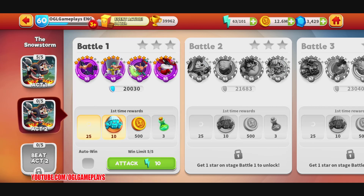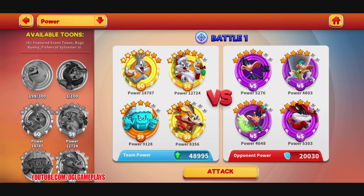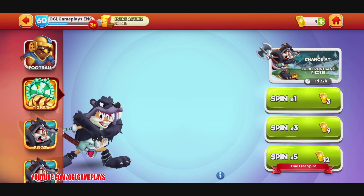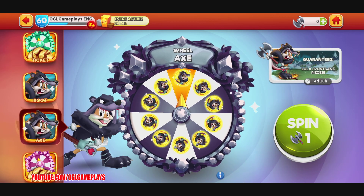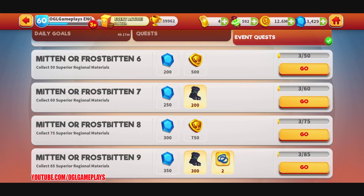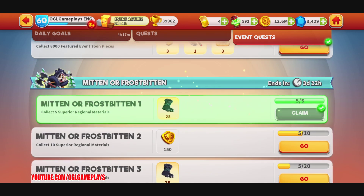Now we have act 10 with feature event toon Bugs Bunny, feature cat Sylvester, and others. I don't know if I can do any boot wheel spins — I'm 100 away. I still couldn't find the axe exchange, so if you have any idea where it is, please let me know. I finished this act and got some mittens and energy.